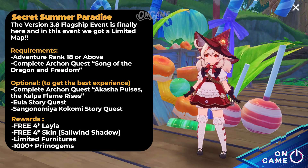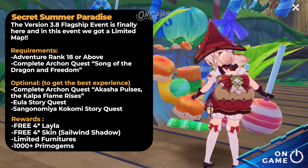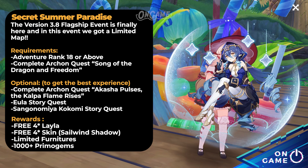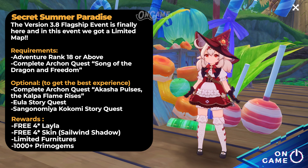The flagship event of version 3.8 is here, and we got ourselves a new limited map. By doing this event, we could get a free Layla, Kaya's skin, limited furnitures, and of course, lots and lots of Primogems.